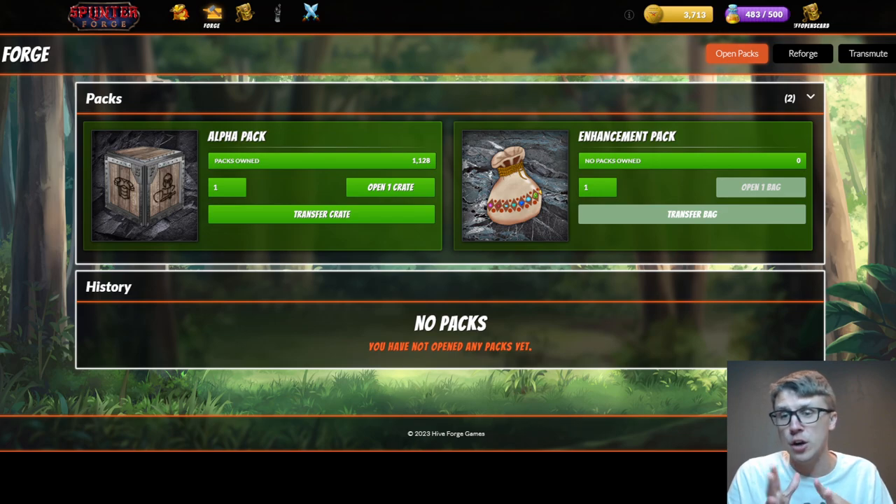The odds sound like they are 0.8% per card, which equates to 1 in 25 packs should be a legendary. And we're going to open 250 alpha packs - alpha crates. They're called crates elsewhere.